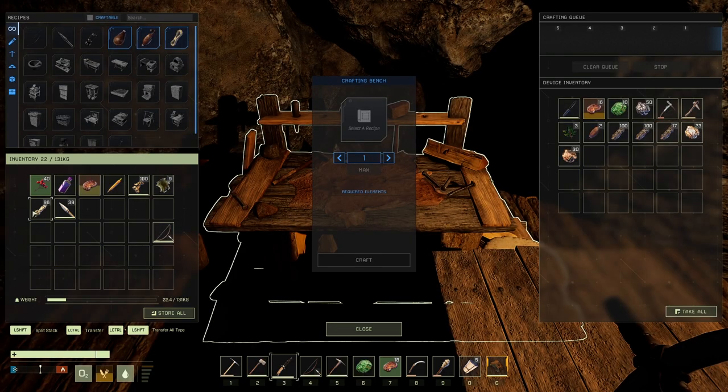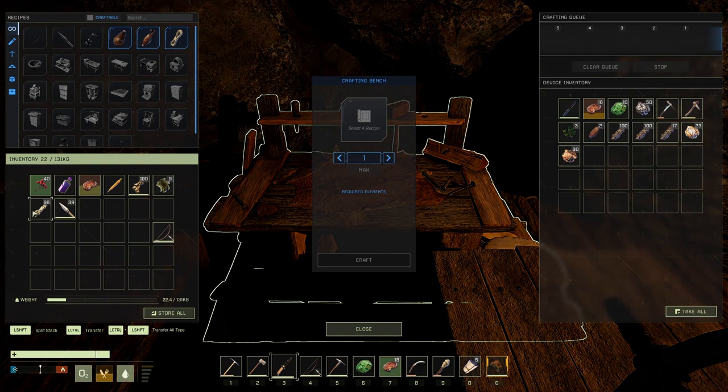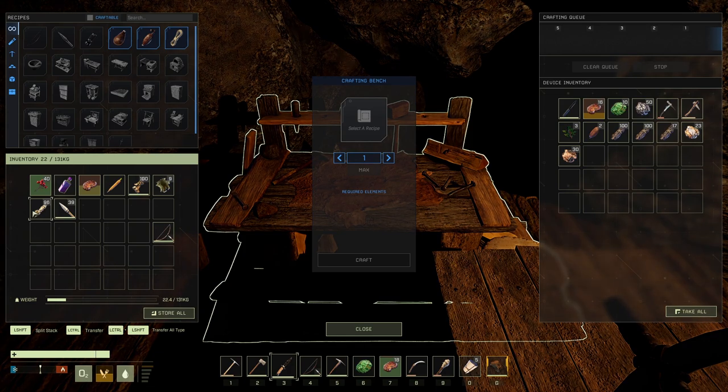In later gameplay, you can actually bring the concrete furnace with you, and you can smelt all the gold, titanium, and platinum inside the cave. That will also save you running back and forth and making all those trips.